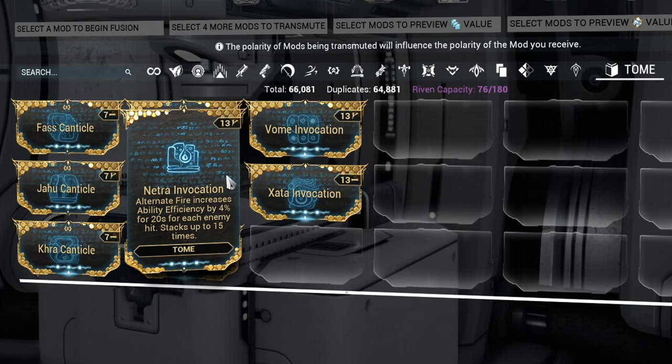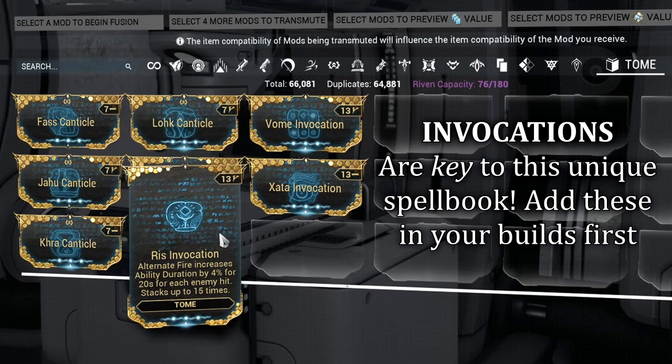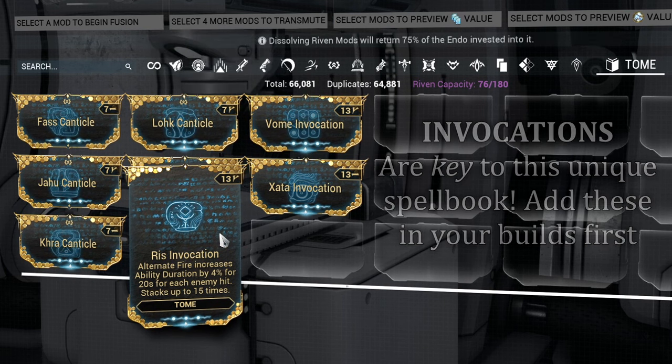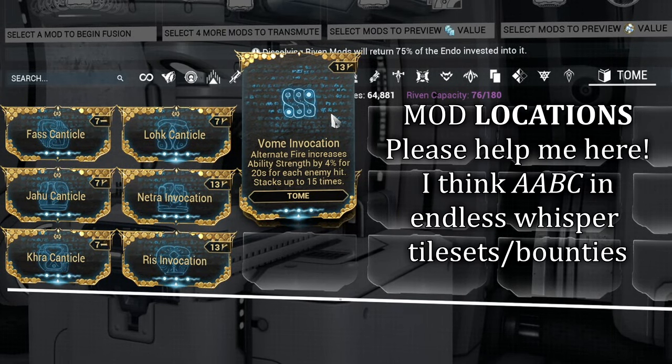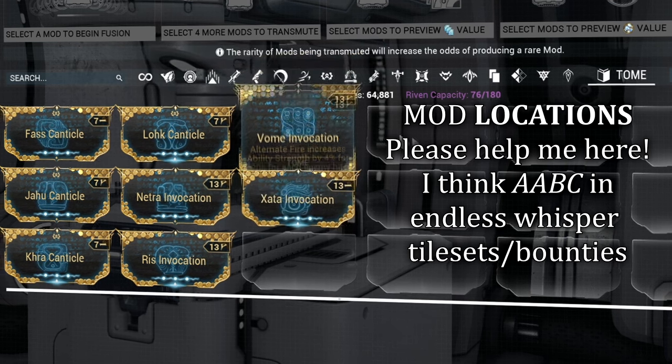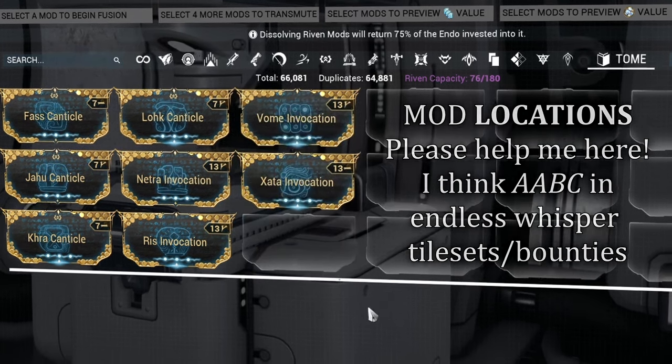Due to all of this, this is the main reason we're not looking at this as a damage-type weapon. This book is more of a buff weapon, with the option to flex into damage or primer on the side, depending on what you want to fit in after your main tome mods. As for where you can get these mods, I believe it's from the new missions within the Deimos star chart, tied to the AABC rotation within some endless missions, but I cannot 100% confirm this yet. If you've gotten one as a drop, please leave a comment on where you got it to help people out.